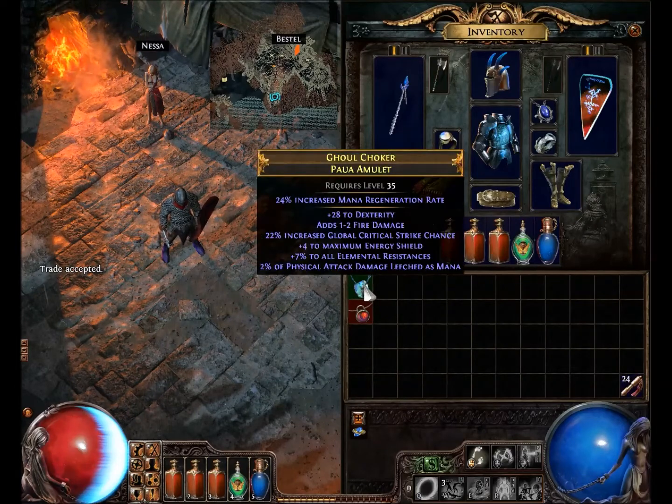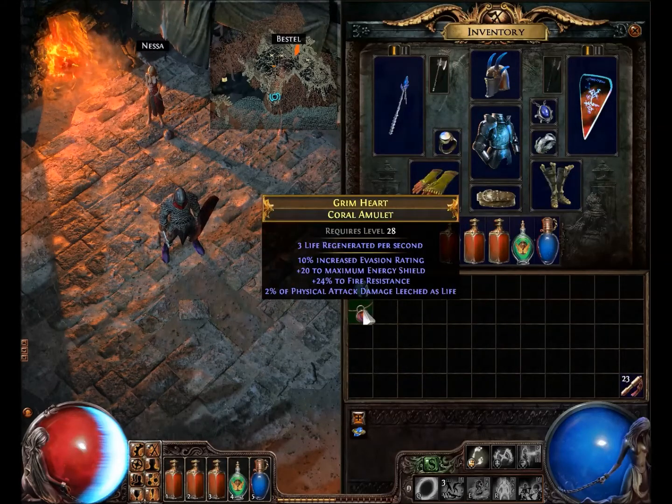First, we'll ID the paua amulet. And as you can see, not great. Now let's try the coral. Again, not very great.